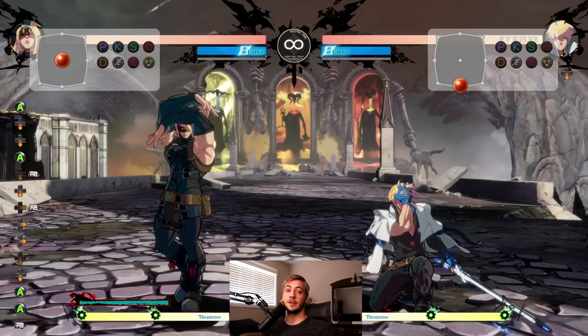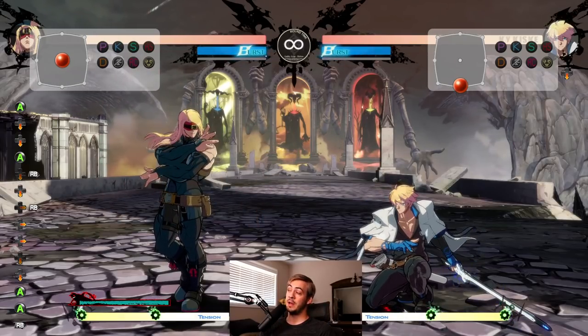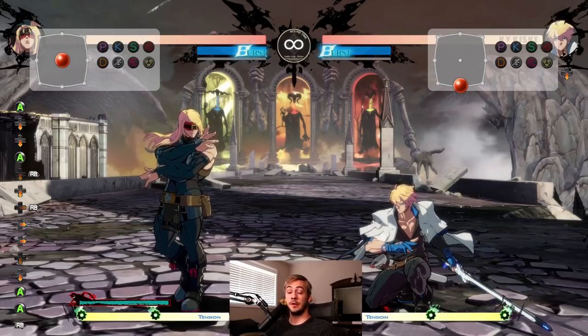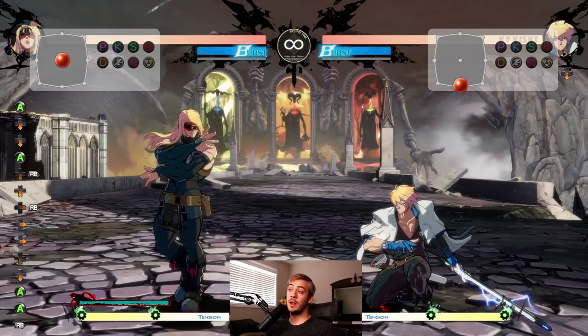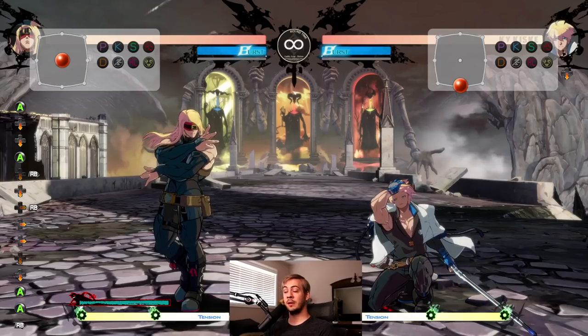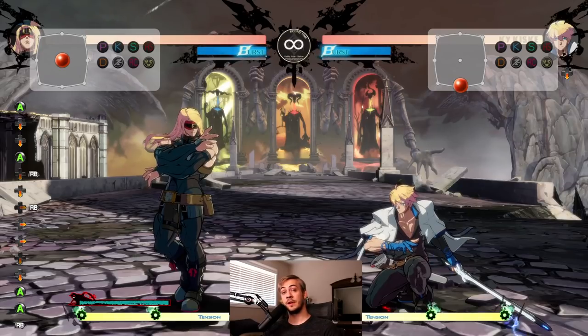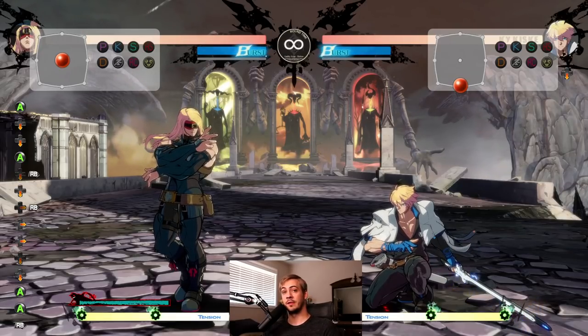Zato is one of my favorite characters in Guilty Gear Strive, but he's also one of the most difficult to play. He's also just really weird. He's super cool, but he's weird. So a lot of people who want to pick him up don't know where to begin, and a lot of people who need to fight against him have no idea what they should be doing.